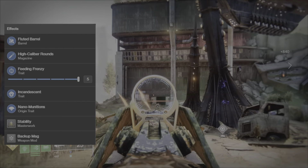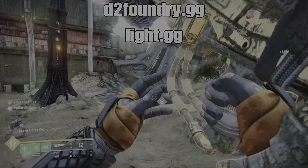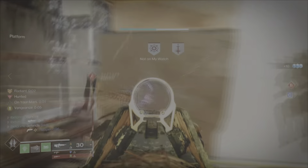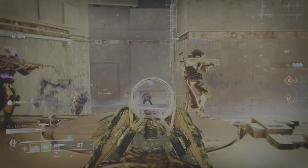We're also using the Nano Munitions origin trait, a stability masterwork, and a Backup Magazine mod for more bullets. To see all the perks and traits on this weapon you can go to D2Gunsmith.gg or Light.gg. If you're looking for more Destiny 2 weapon reviews and god rolls, I'd suggest you watch this playlist next. Don't forget to like and subscribe — you guys have a blessed day, peace.